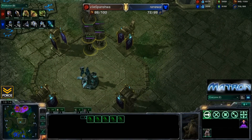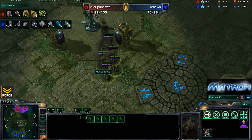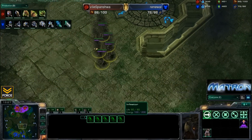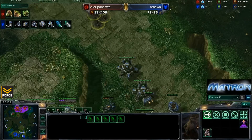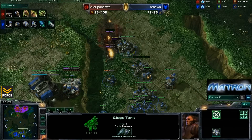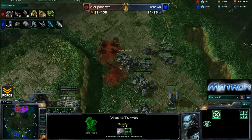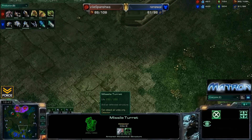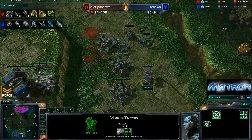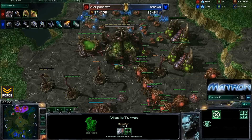Upgraded lings do a lot better against bio than un-upgraded lings, just because of the way that the fast-attacking marines work - the armor does quite a bit for them. Now it looks like Spinisha is going to be moving down here with 5 infestors. A lot of energy on these infestors, looks like at least 5 or 6 fungals available - but there's a missile turret here! So it looks like Renewal is going to be able to focus down all these infestors. Spinisha does not realize the missile turret was here, and he's losing 5, 6 infestors - he's just not able to scout that missile turret. Perhaps he should have sent in a few lings to make sure his opponent didn't have any detection.